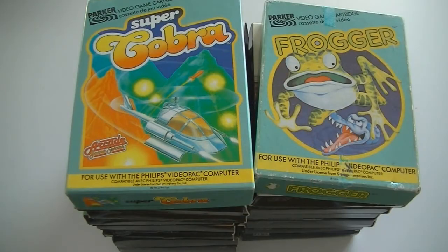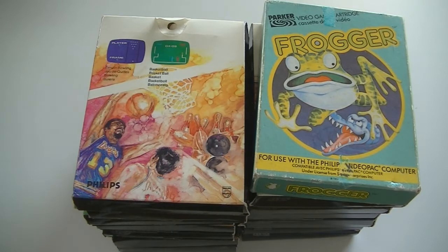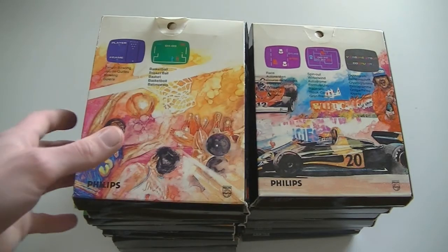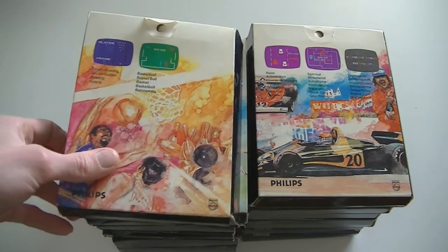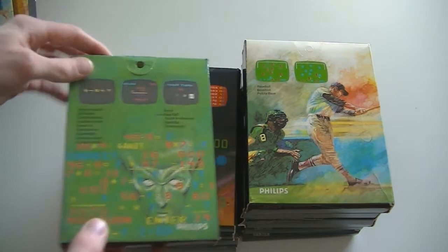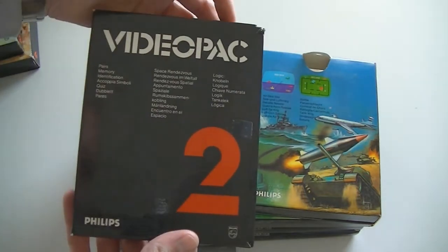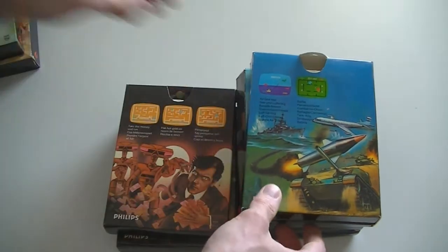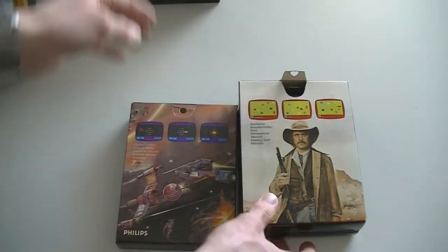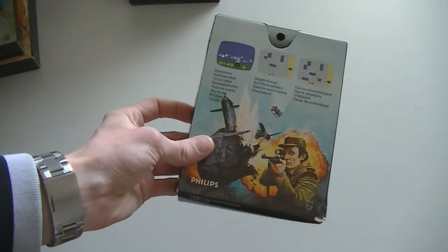We're nearing the end and it's time for some more obscure old Philips stuff. This is Philips Video Pack: Super Cobra and Frogger, which were at least differently boxed. Then some uncommon cardboard versions of games: 10-pin bowling/baseball, American football, Race, Mathematician, Baseball, Paris, Blackjack, Air Sea War, Take the Money and Run, Golf, Gunfighter, Cosmic Conflict, and the last one is Marksman.